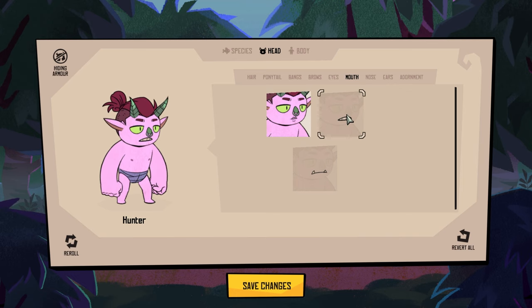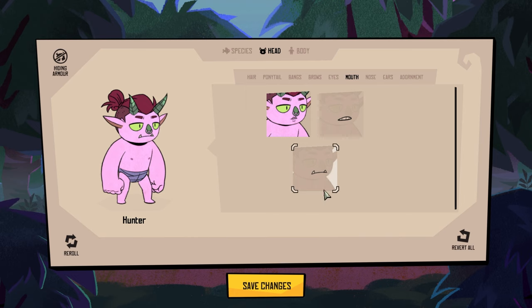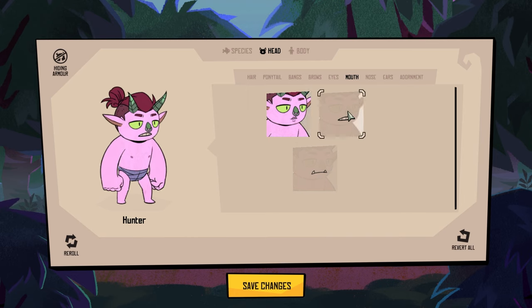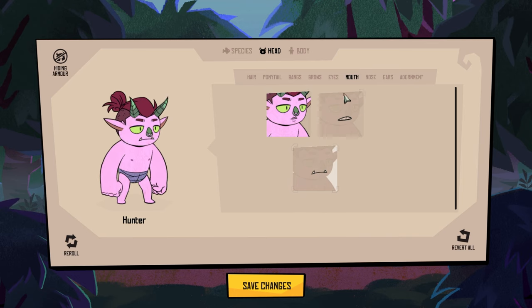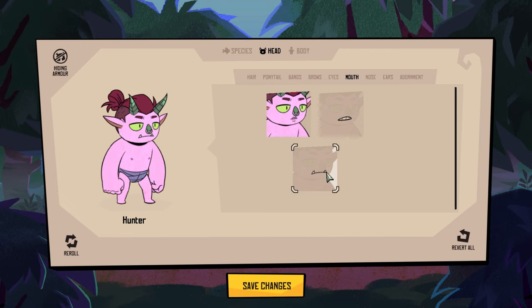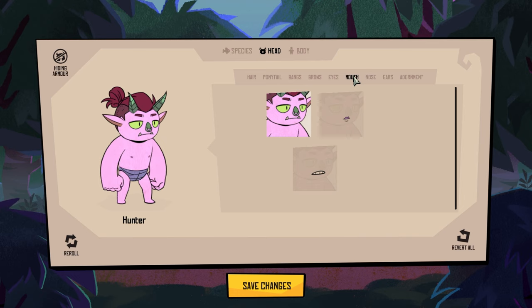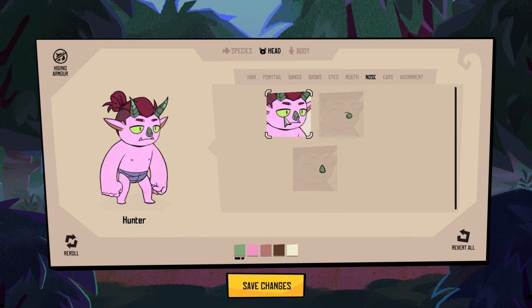Mouth. The only request I would have is just give me some more mouths. Who knows — when the full game comes out, maybe there will be more. I like the little tooths — toothies with a long F, right? Noses. There's a nice selection. Can't take the nose off. That one's got a piercing. Let's go with the piercing one and change the color. There's actually quite a lot you can do here.